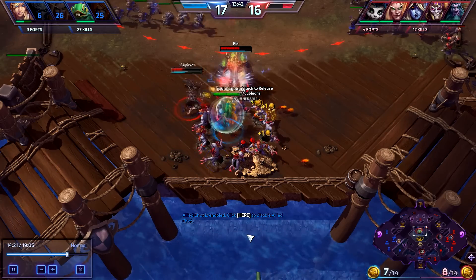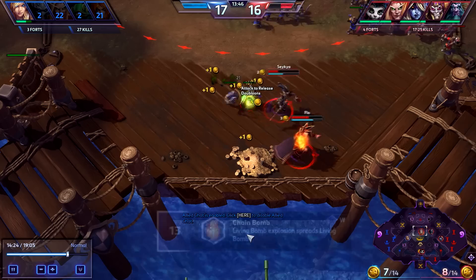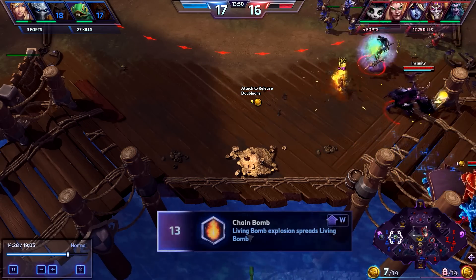Hi guys, I just wanted to show you a quick little trick involving Kael'thas's Living Bomb and Murky. If you have taken the talent Chain Bomb and managed to put Living Bomb on Murky in the last possible second, it will actually jump to his egg and kill it.